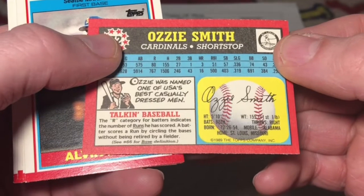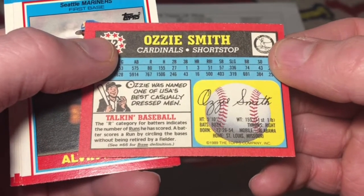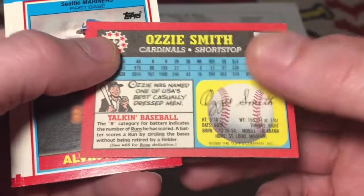The R category for the batter indicates the number of runs he has scored. A batter scores a run by circling the bases without being retired by a fielder.